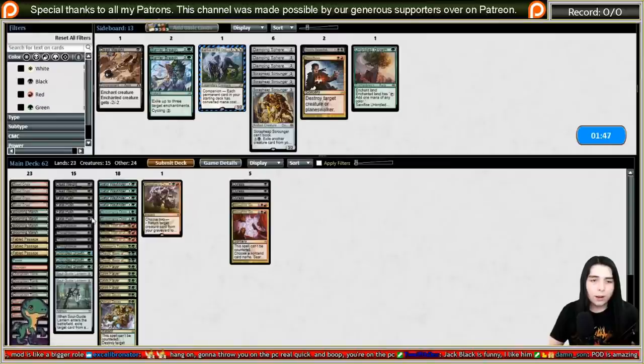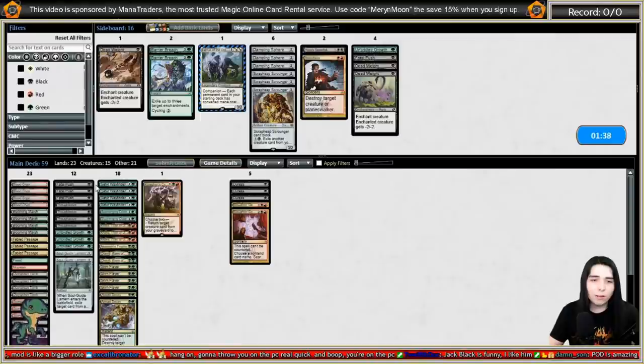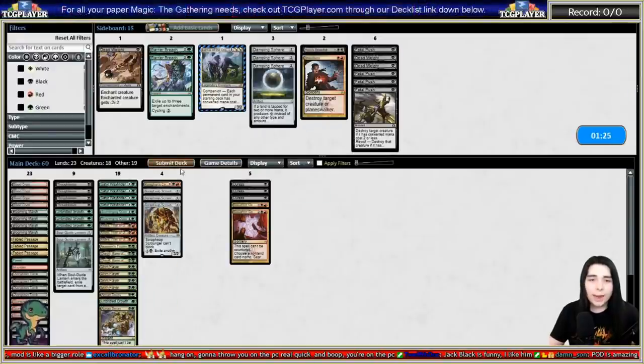Cutting one Unbridled Growth. Pushes and Dead Weights don't really do anything in this matchup, so I have slots to bring in Scrap Trawler and bring the Unbridled Growth back in. Pushes and Dead Weights aren't gonna do much right here.